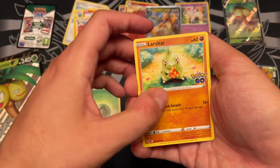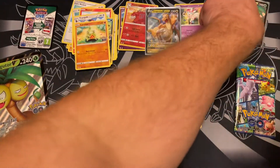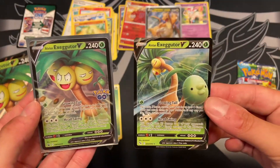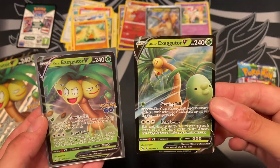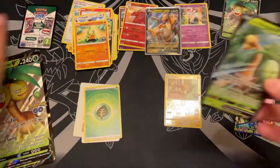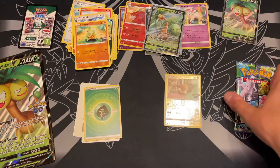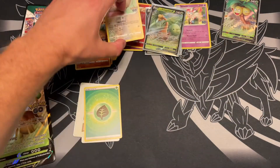Raticate. Tranquil. Larvitar holding a golden raspberry — very cute. Eevee. Oh, okay cool — this actually helps. Now we can see the two arts side-by-side. Here's the normal set art, more focused on the back tail seed pod-looking thing, and then the other art kind of focuses on the front of him. Neat. I don't think I've actually seen the base Alolan Exeggutor art before. Two hits out of this box so far — pretty good. And we still have one pack left to go.